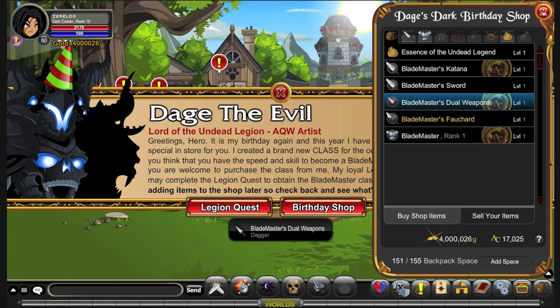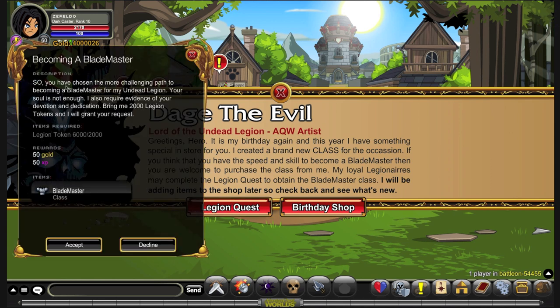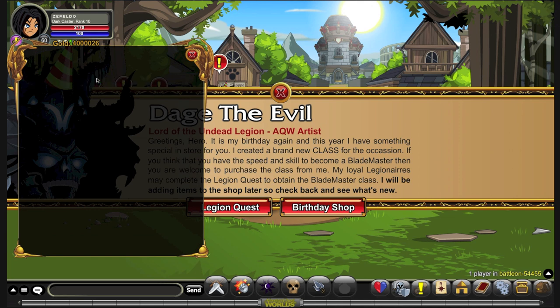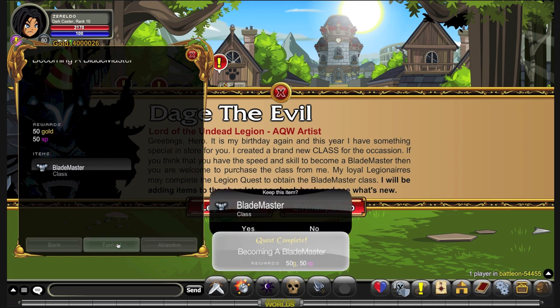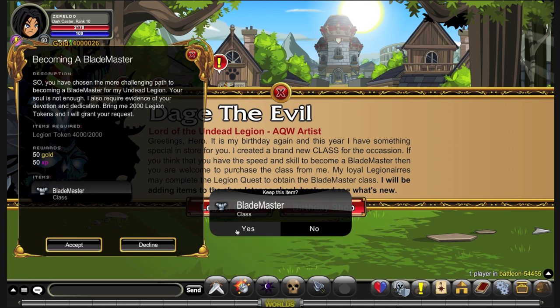If you don't want to spend ACs on the class itself, you can go to the Legion Quest, Becoming a Blademaster. You just need Legion Tokens for this — accept the quest, turn in, and you get the class. If you've got enough Legion Tokens, that's not a problem. If you need more, this is going to be around for a month roughly from release, so you've still got a lot of time. There will be a new Paragon Pet coming out, so quests will be giving a lot of Legion Tokens, so it shouldn't be too hard if you've got a whole month and a pet.